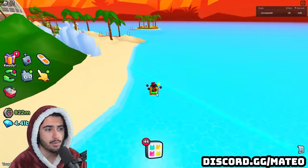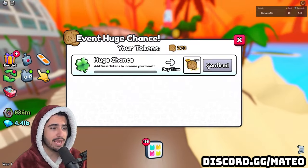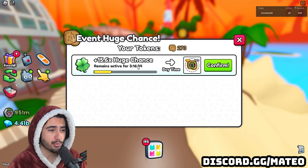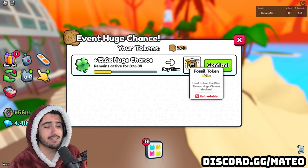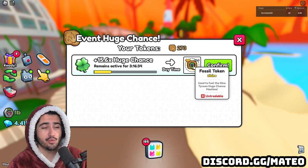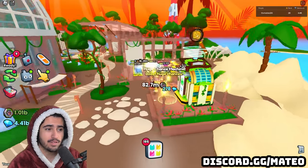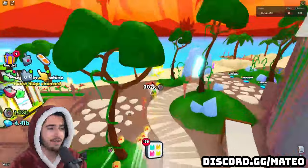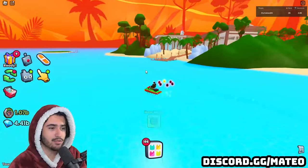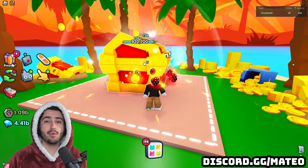I got 150 fossil tokens from one chest, so I definitely suggest buying all the island upgrades and grinding them for a bit - this is a great way to get the fossils needed to upgrade your huge chance. With 273 fossils at the machine that gives us a 15.6x huge chance for 3 hours, which is decent, but I'd still wait for the max. According to my calculations you need 1750 fossil tokens total to get that 100x huge chance for 12 hours. Keep grinding, upgrade all the islands, and farm those chests.